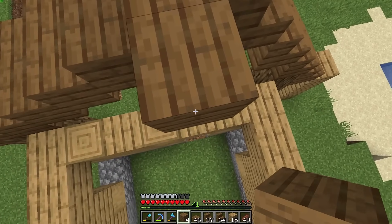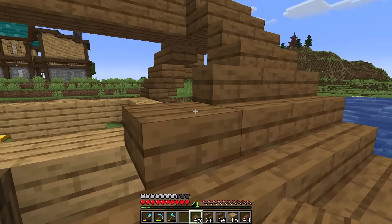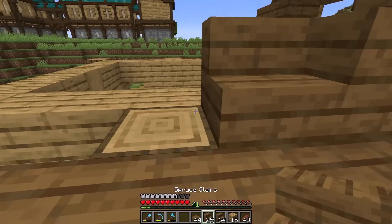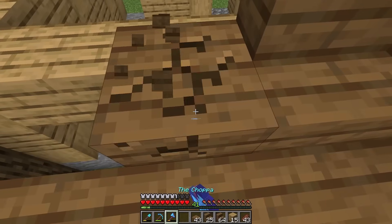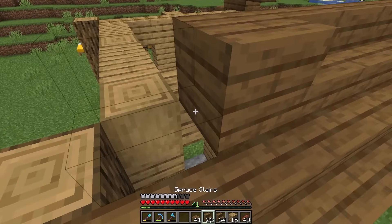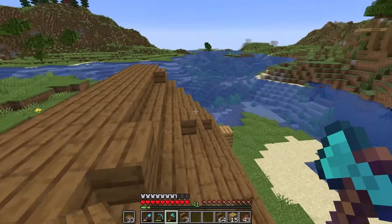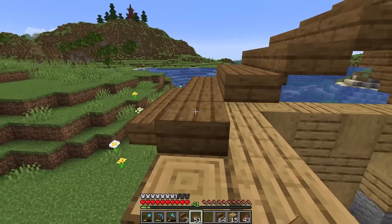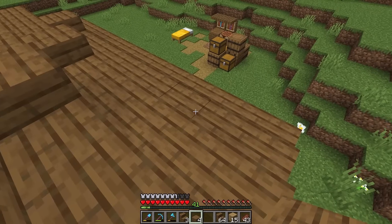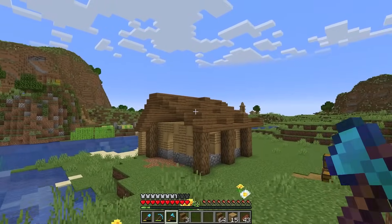Let's finish the roof across the whole rest of the build. Something we can do while making this is add slabs on the stair side to make it look like there are uneven shingles — see how the wood looks weathered and rough now? We'll extend the other side of the roof down as well, mixing in a couple extra slabs here and there to make it look a little more rough. That doesn't look too bad.